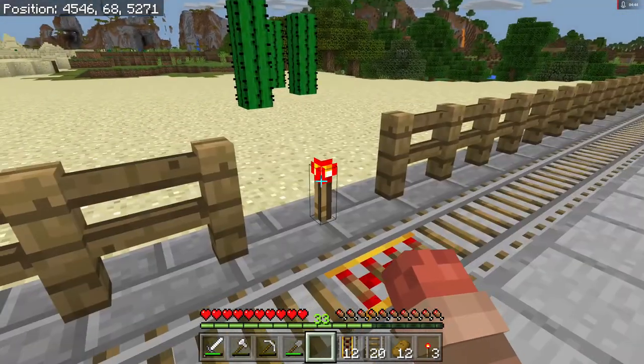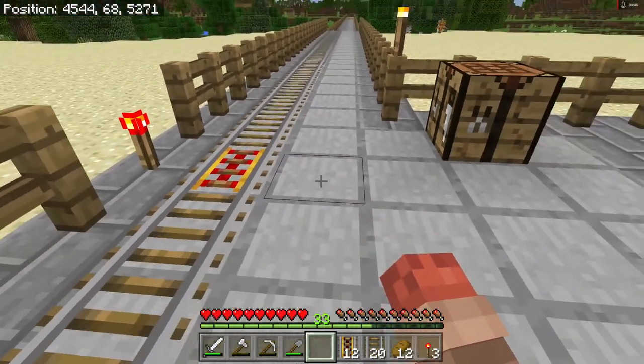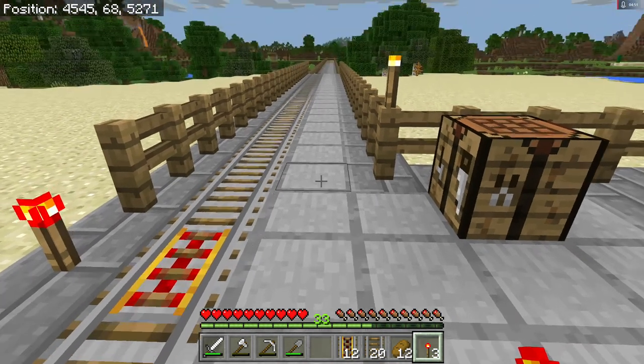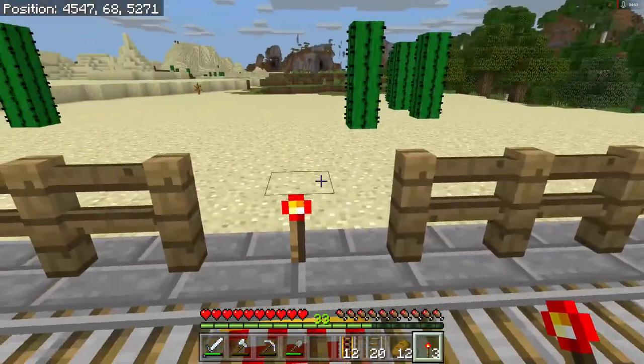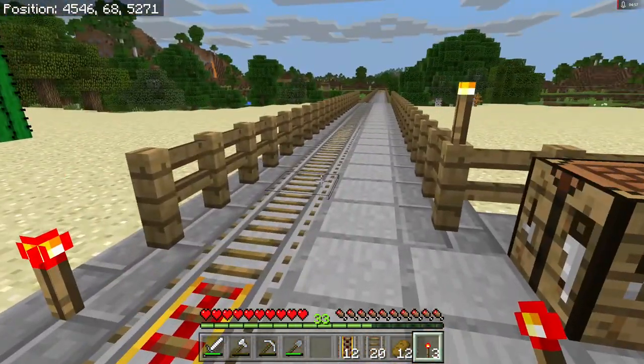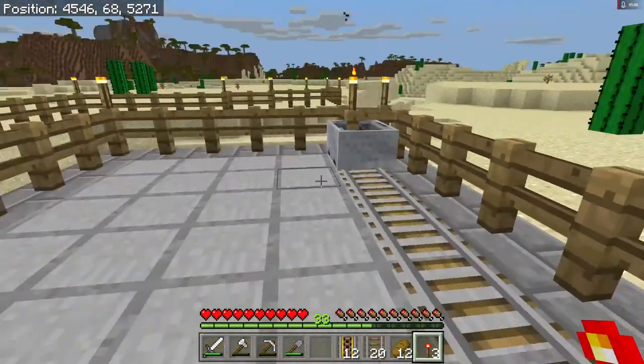We have to pull the fence up here. You can place the redstone torches out here, but this is our walking path so I think it'll be fine if we place them there. That may be how that chicken got across, but we won't worry about it too much.